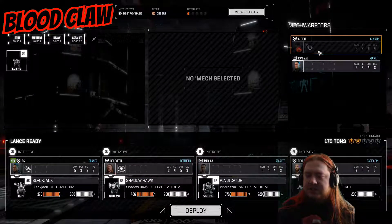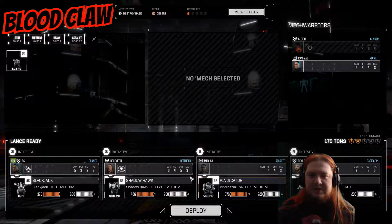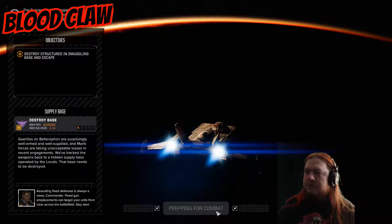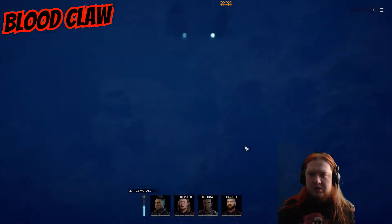Glitch is hurt at the moment, so Decker and his little Spider are in. We've got Medusa taking Glitch's Vindicator out for the raid, Behemoth, Shadowhawk, and me in the Blackjack. Right, let's go. Preparing for combat — destroy structures in smuggling base and escape. So we need to escape. Command interface initiated.